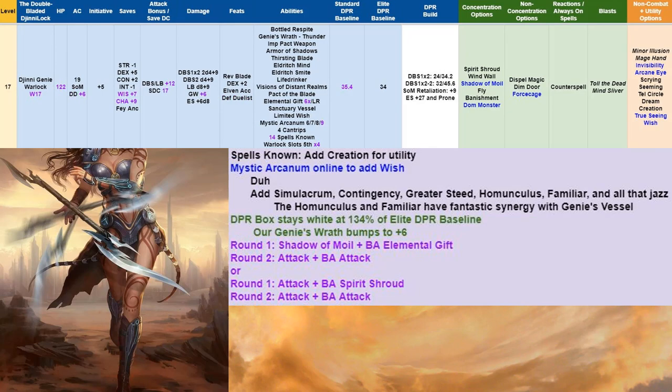At level 17 we enter tier 4. We add Creation for utility and get our Mystic Arcanum 9 online to add Wish. So good. We'll add a Simulacrum, a Contingency, a Greater Steed, a Homunculus, a Familiar — all the things you can do with Wish. We've been lacking a Homunculus or Familiar this whole time, so it's nice to finally have one to work with the Genie's Vessel. DPR stays white at 134% of Elite baseline as Genie's Wrath bumps to +6. No change to round 1 and 2.